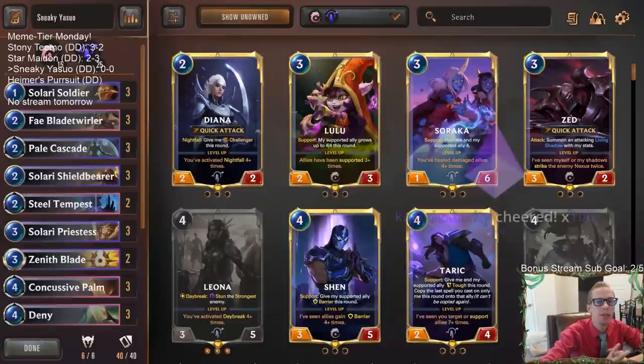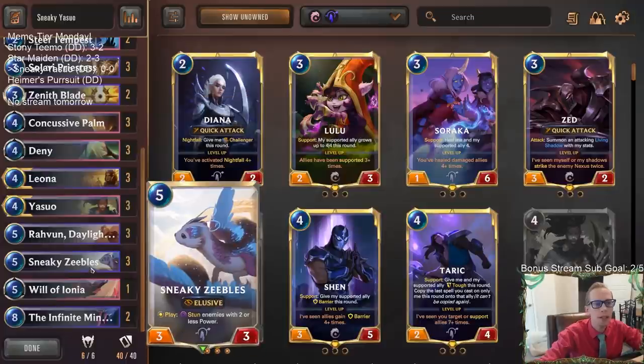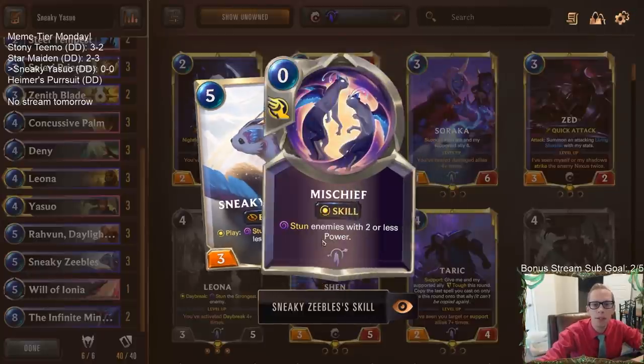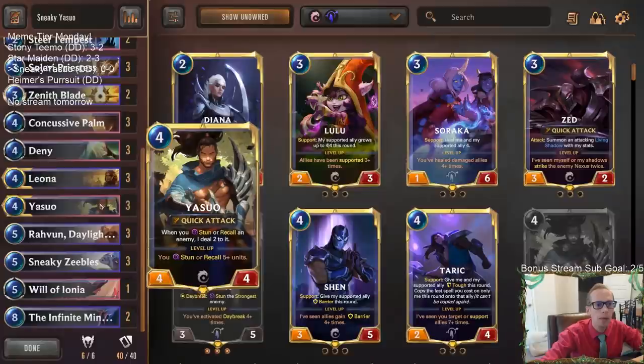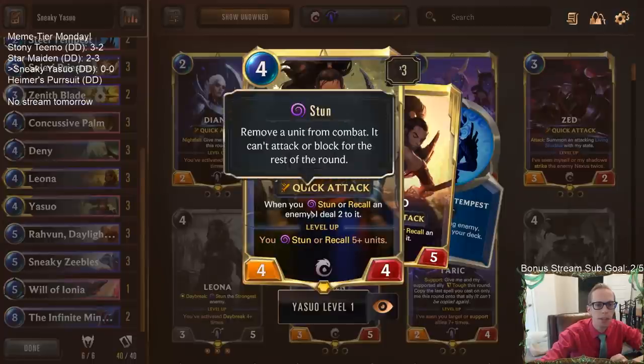Welcome everybody on Twitch chat and YouTube for some Sneaky Yasuo - it's going to be our next deck. Thank you Kitty Dexterity for the cheer. So Sneaky Yasuo is a Yasuo Leona deck, and we're playing this new card from Call the Mountain: Sneaky Zeebles. It's a card we haven't played yet - five mana, three-three Elusive that whenever you play it, you stun all enemies with two or less power. That can help out with having a Yasuo in play and it curves Yasuo into Sneaky Zeebles.